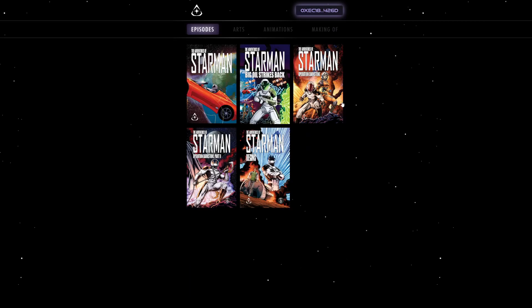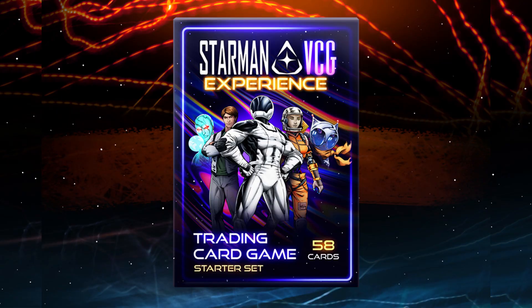In addition to these stunning cards, the Starman BCG Starter Set also gives you access to Episodes 1 through 5 digitally, so you can prepare for going into the story mode game. The Starman BCG Starter Set gives you everything you need to unlock and access 42 achievements — that's 84 more pages of the Starman Universe story.